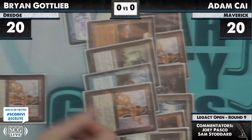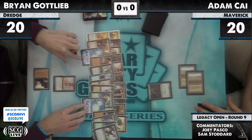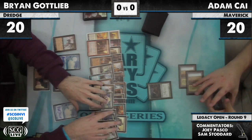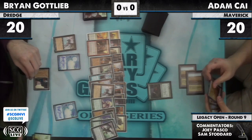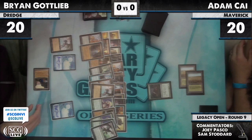And he has one more. Is that Flayer of the Hatebound that went into the graveyard? It might have been Faithless Looting. Lion's Eye Diamond — so he's now able to flash back the Dread Return, but I don't think he's quite done, because I didn't see any Bridge from Below. Luckily for Brian Gottlieb, he has another thing he can do: sac the Lion's Eye Diamond, flash back Faithless Looting. That is a Flayer of the Hatebound.